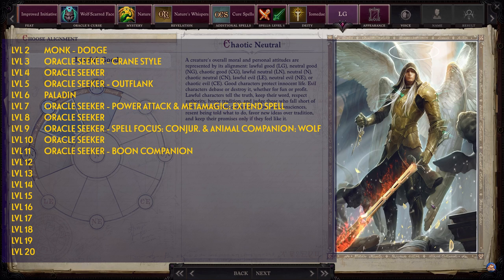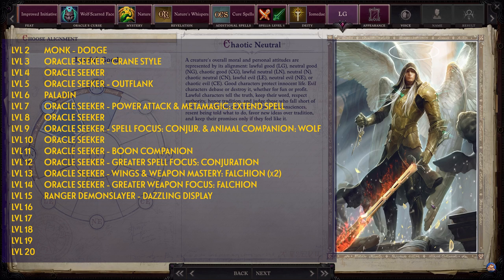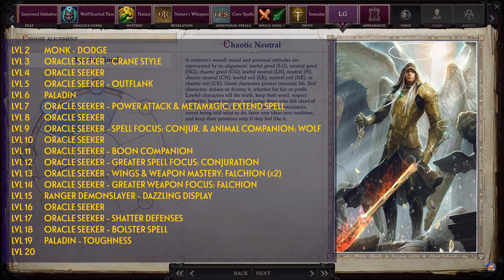Level 11: Seeker — pick Boon Companion. Level 12: Seeker — pick Greater Spell Focus: Conjuration. Level 13: Seeker — pick Wings and Weapon Mastery: Falchion twice. Level 14: Seeker — pick Greater Weapon Focus: Falchion. Level 15: Demon Slayer (found under the Ranger class) — pick Dazzling Display. Level 16: Seeker — nothing. Level 17: Seeker — pick Shatter Defenses. Level 18: Seeker — pick Bolster Spell. Level 19: Paladin — pick Toughness. Level 20: Paladin — nothing to pick.